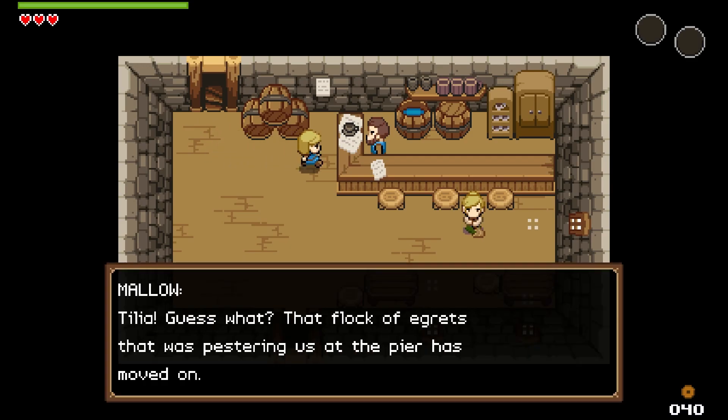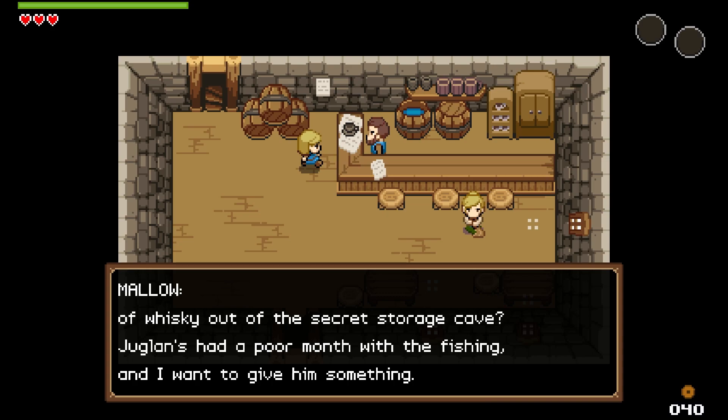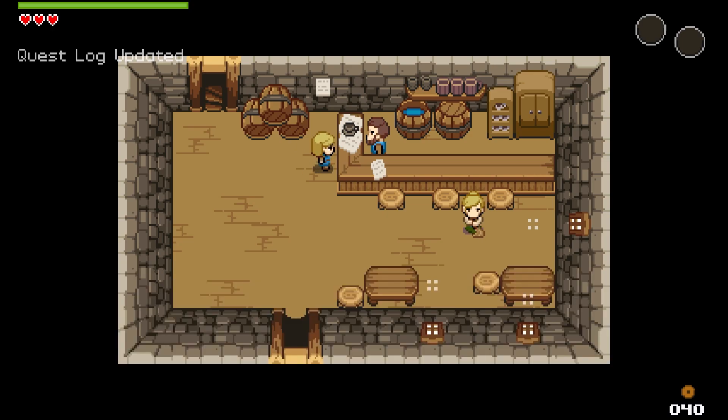Mallow, Tillia — that flock of egrets that was pestering us at the pier has moved on! Good morning dad, I'm not mourning them at all, they were a nuisance. Hey, if you have some time today could you run up to the hill and get a bottle of whiskey out of the secret storage cave? You're keeping your booze in the cave and getting your daughter to run for it! Juglin's had a poor month with the fishing and I want to give him something. The cave is on the north side of the island — write it down in your quest log. Quest log updated.